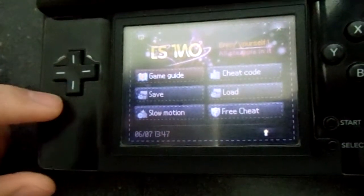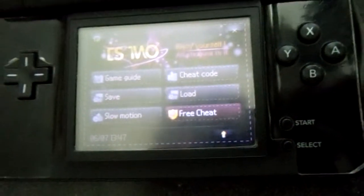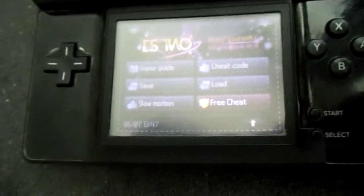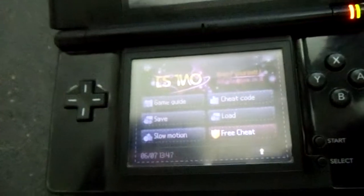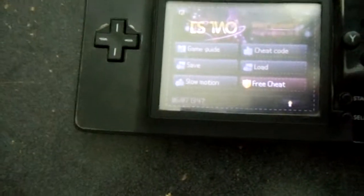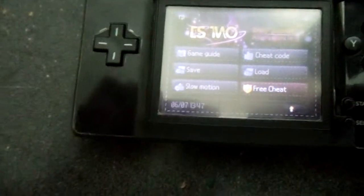I'll make a demonstration about how to use free cheat later probably. That's it — thanks for watching. This was the in-game menu for the DS2, which is pretty much identical to the iSmart MM. The iSmart MM has a pretty-looking theme and this one has a darker, spacey sort of theme. Thanks for watching and I hope you'll stick around for my next video.